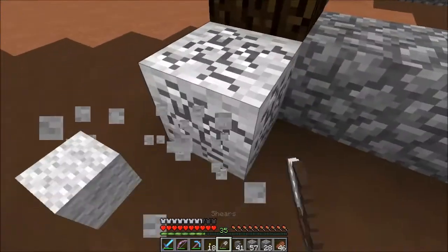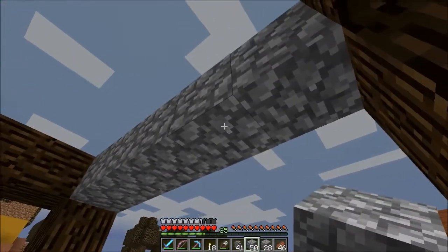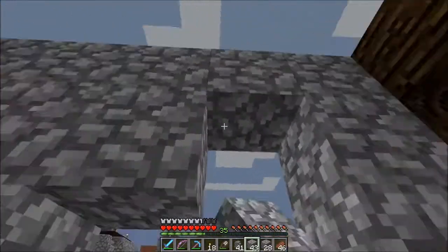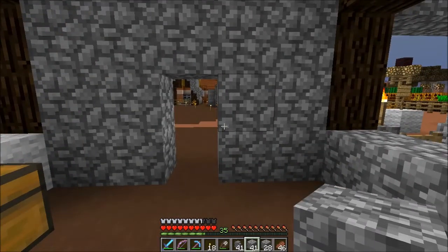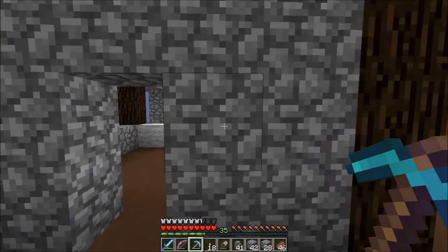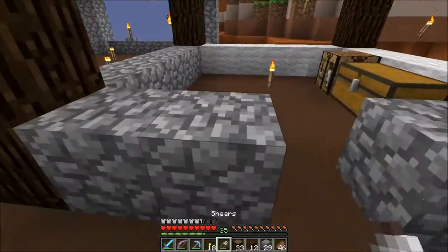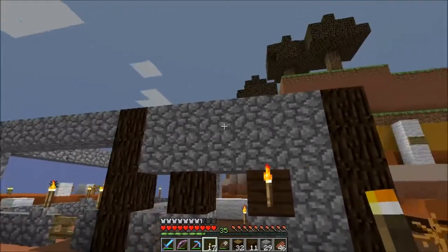We have space for windows here. This might be a windowless storefront, or we could do one here. I like how they have it in the picture and I think I might actually really go with that — just got a couple things in place here. I might have to bring this store down one — it might be too high. The roof comes down and it's a wooden roof. I don't have much dark wood on me unfortunately.